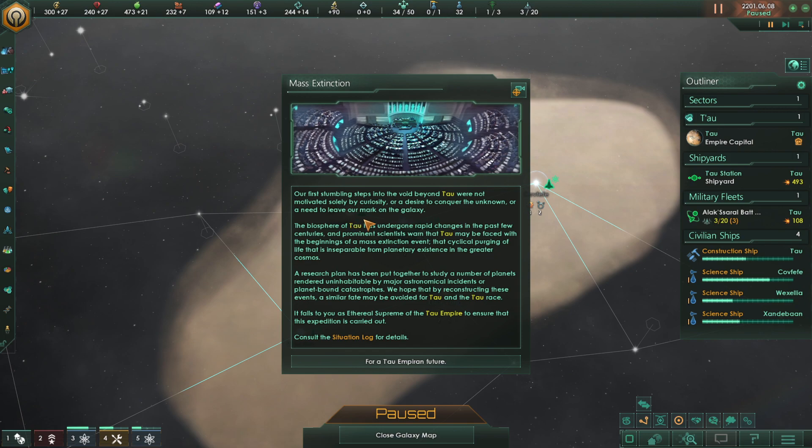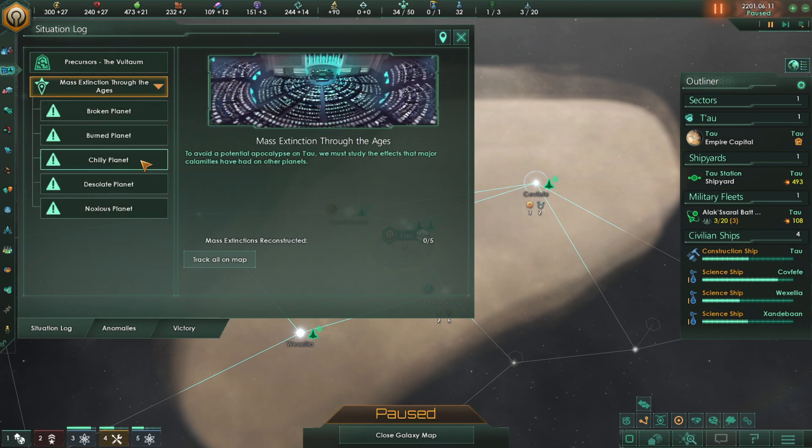Mass extinction. Our first stumbling steps into the void beyond Tau were not motivated solely by curiosity or a desire to conquer the unknown. The biosphere of Tau has undergone rapid changes in the past few centuries, and prominent scientists warn that Tau may be faced with the beginnings of a mass extinction event. A research plan has been put together to study planets rendered uninhabitable by major astronomical incidents or planet-bound catastrophes. We hope that by reconstructing these events, a similar fate may be avoided for Tau and the Tau race. It falls to you as Ethereal Supreme of the Tau Empire to ensure that the expedition is carried out. This is terrifying.